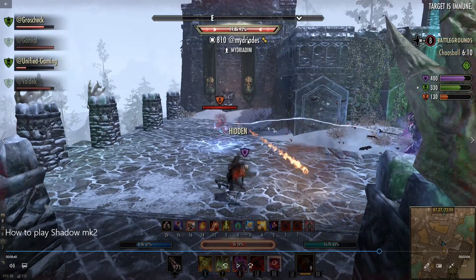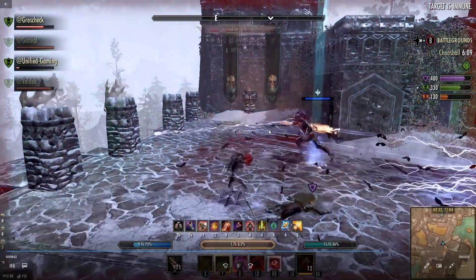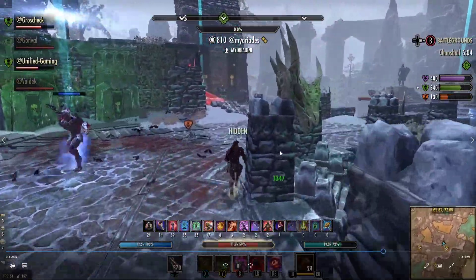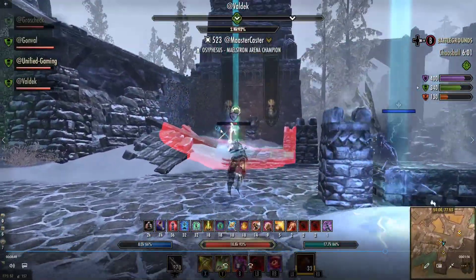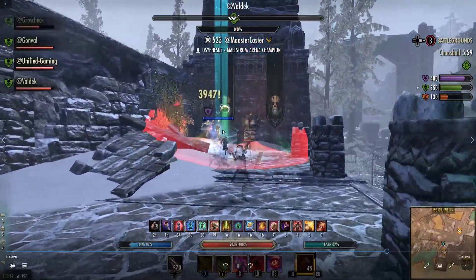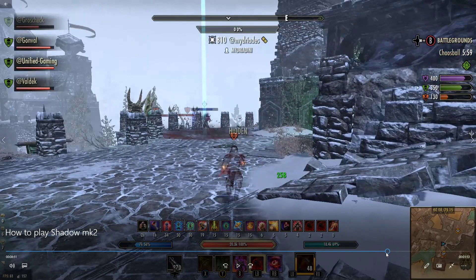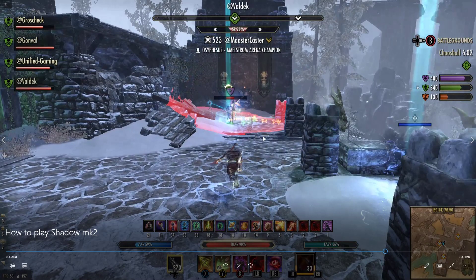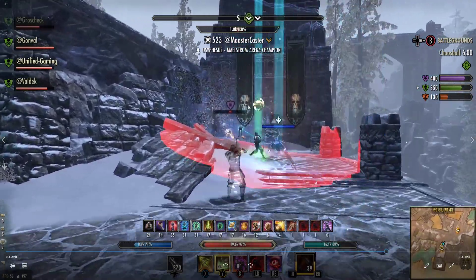This person over here is quite squishy. Potion's ready, got the vampire toggle on, so I can nuke him — I've got crazy damage right now. He's dead. When it's 2v1, we should never lose. This Templar comes back — just go for light attack, poison injection. When they're low health, light attack travels quicker than snipe — it's also cheaper with no cast time. You can do that and roll dodge and it just lands instantly. So that's what I do quite often.